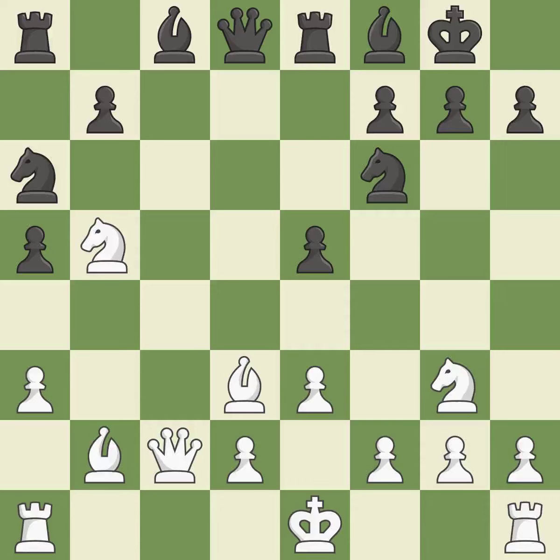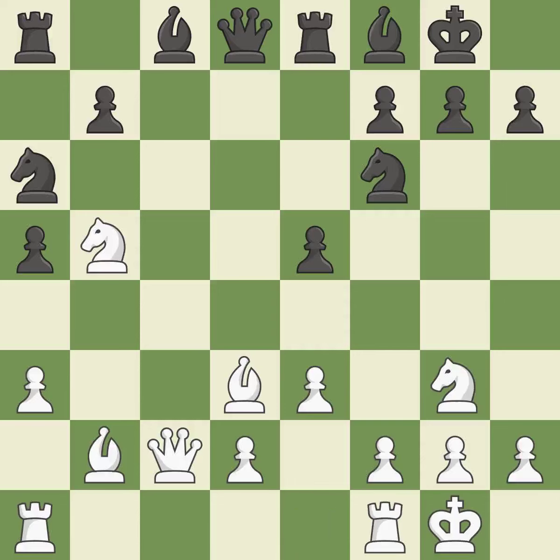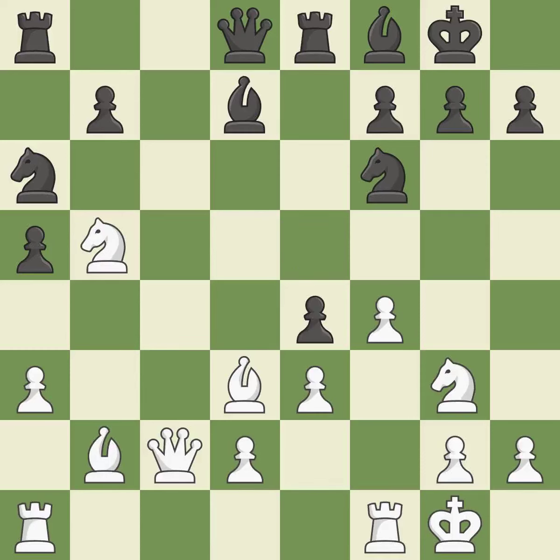This activates a knight by developing it off of its starting square. This stops the opponent from being able to fork pieces. Now that the rooks can see one another, they can defend one another. This develops a bishop off its starting square, getting it into the action. This is the only good move. This poses the risk of producing a passed pawn — it is incorrect.